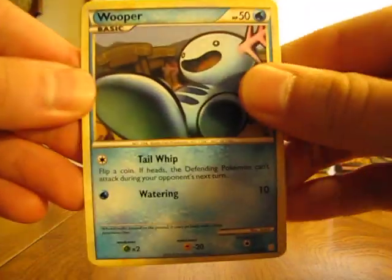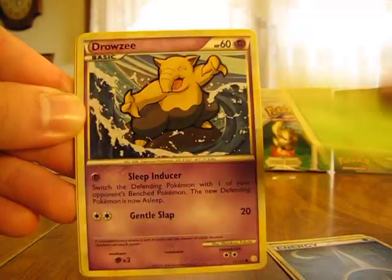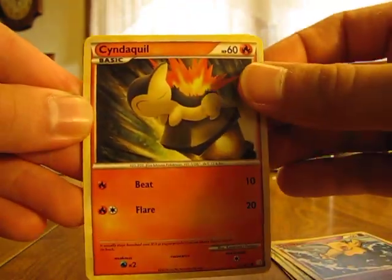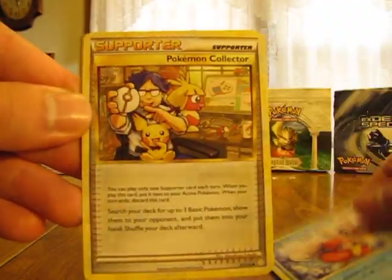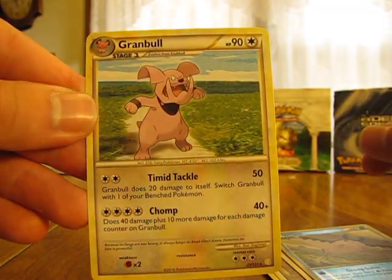So we have a Wooper, a Dark Energy, Caterpie, Drowsy, Cyndaquil, Delibird, Pokemon Collector, Bill, Mantine Reverse, and a Granbull.